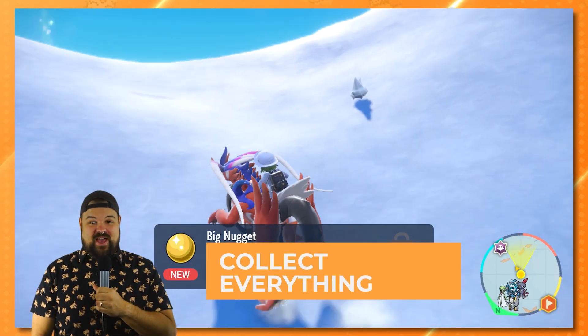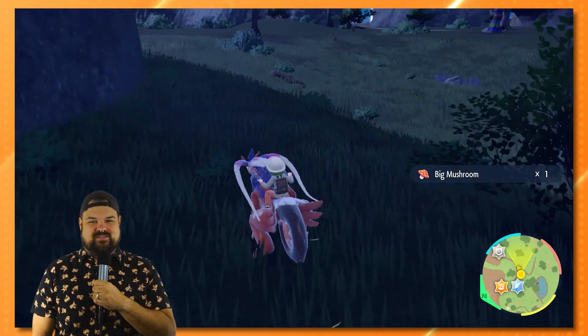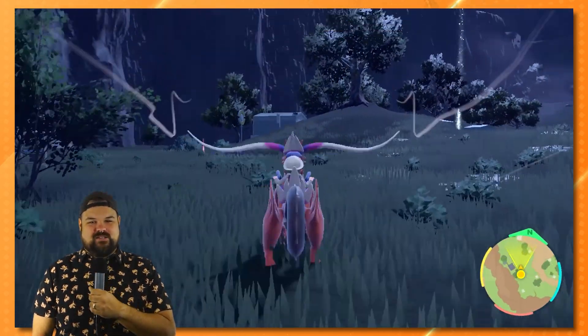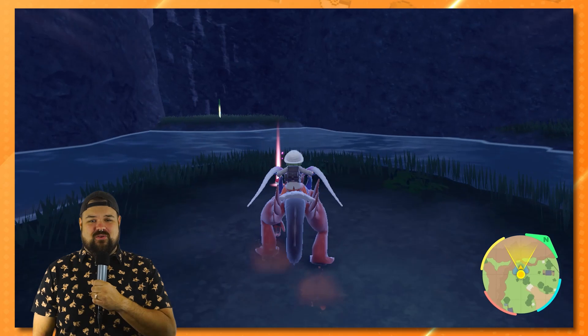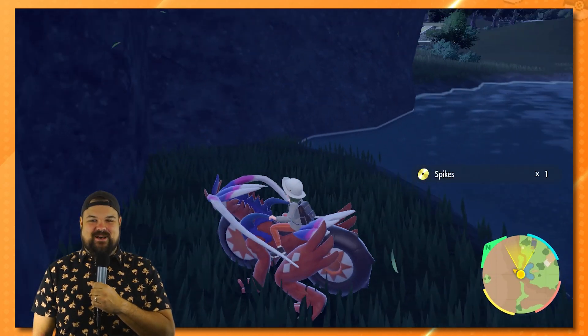Grab everything you can. There will be a little glimmering star on the ground to signify an item that can be picked up. You can throw out your Pokemon with the R button to collect it for you, or you can interact with it as you run over it. Make sure to collect all the red Pokeball items glowing on the ground as well as the green ones, which contain TMs.